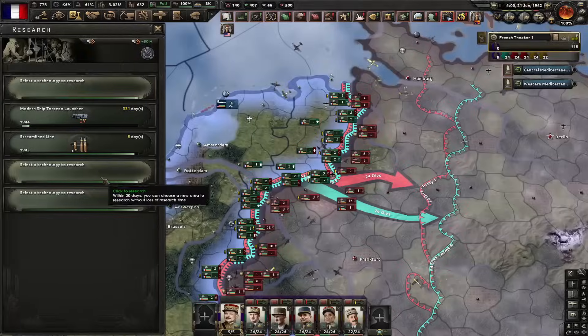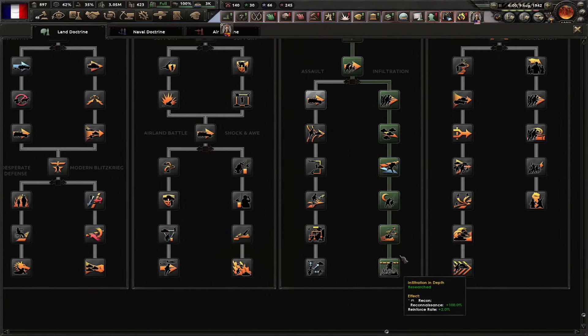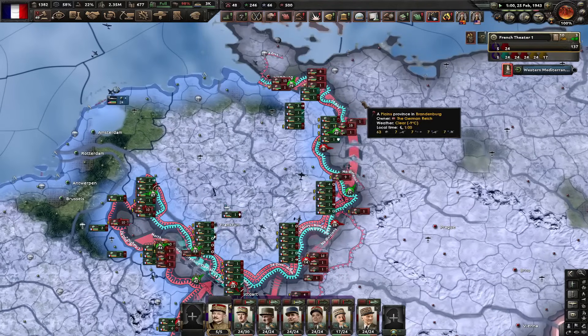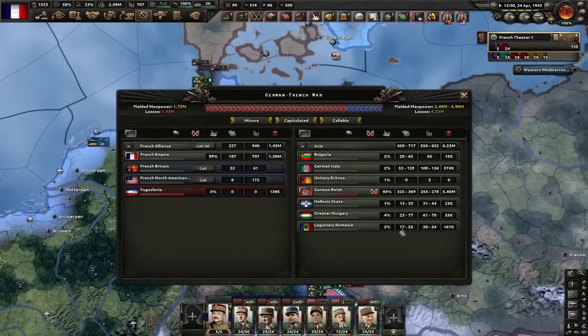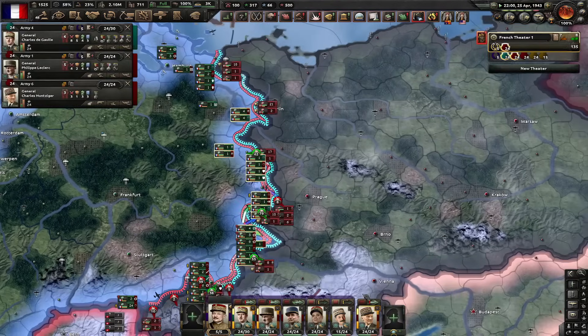Let's go for the modern ship torpedo launcher. Just like that, we finish the air doctrine. And we also finish the land doctrine. Many years later, we finally managed to decently break through into Germany. Finally we are taking out Germany. Grand Battle Plan isn't useless, but it's definitely not the best way to play.